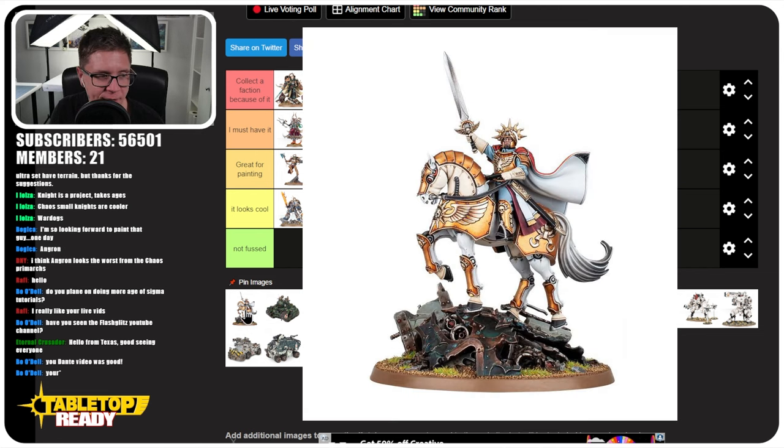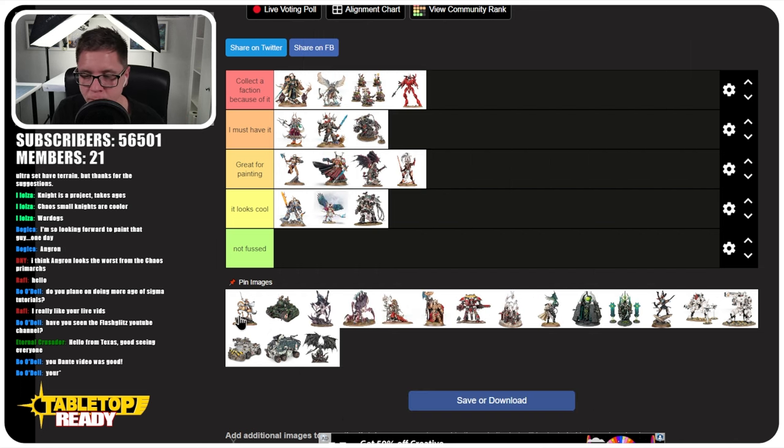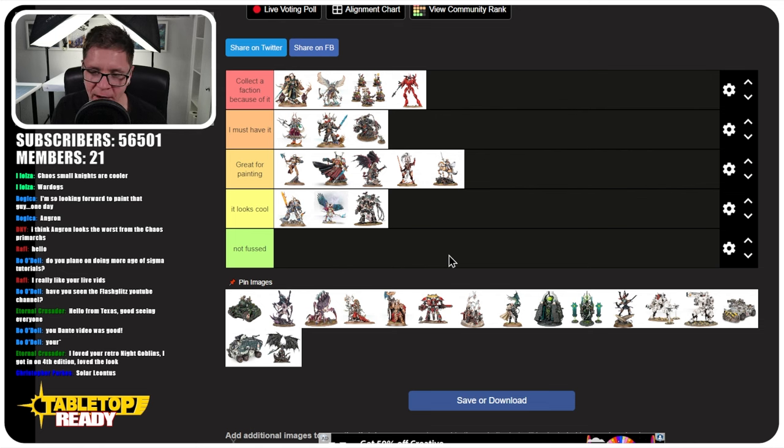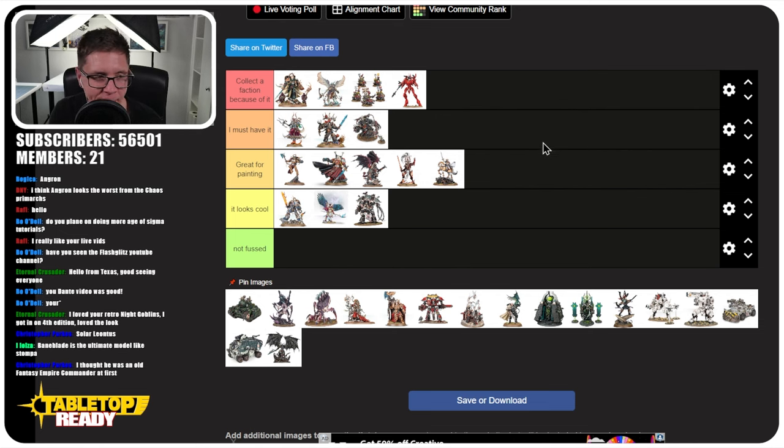This Astra Militarum character — I think he's Solar Leontus. The Imperial Guard are obviously very generic with lots of infantry and vehicles, and there isn't really any standout unique miniature like a Primarch. So they lack presence on the table in terms of size. I don't think he quite fits 'I must have it,' but honestly it'll be great for painting. How many horses do you get to paint in 40K? He's got a very Empire-like, heroic and stoic character on a horse — kind of a very Sigmar-ish character for 40K — and his uniqueness in the range makes him a great painting project.